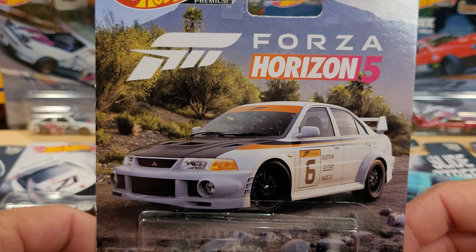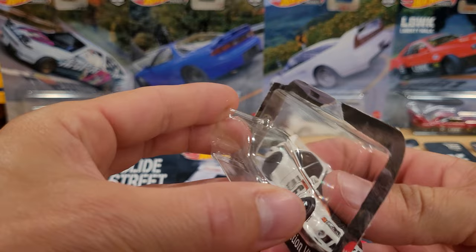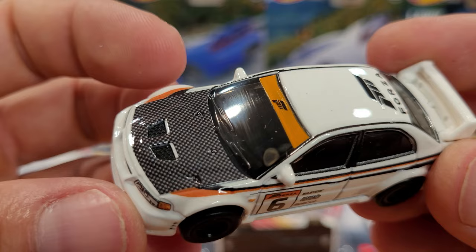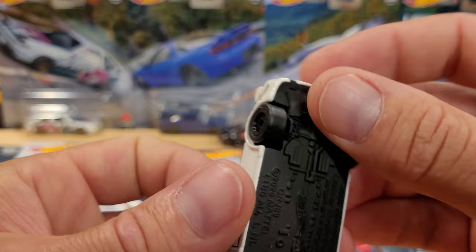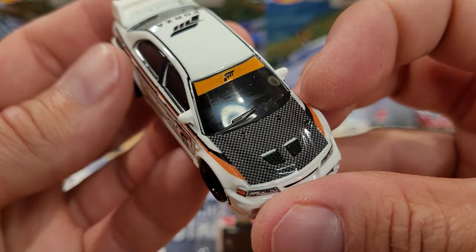Very cool artwork. This is from the Forza Horizon 5 video game, which also would be extremely addictive, so I haven't played that game either. It's got real rider wheels on all these cars, rubber tires, all-metal base. This one's got a satin black finish, made in Indonesia, 2020. Very heavy and very nice decorations all over the car, including the carbon fiber look hood. These cars are great rollers.